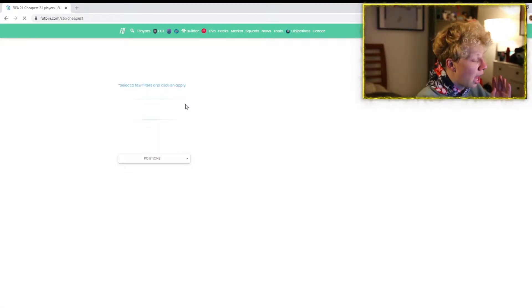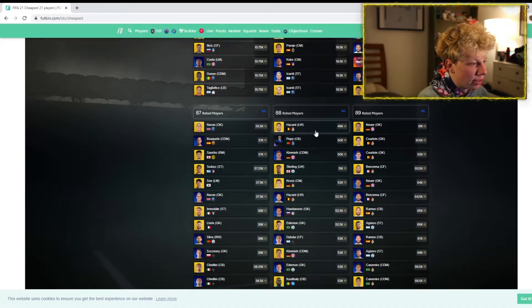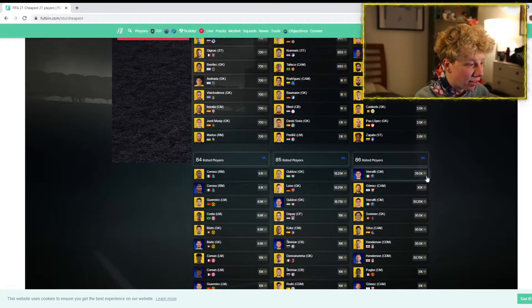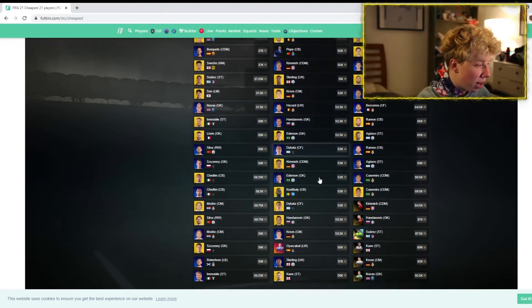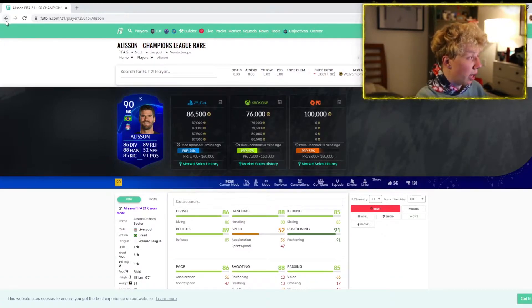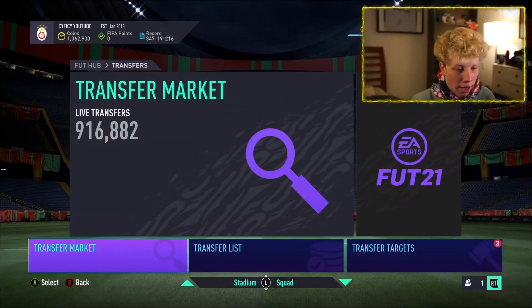If you watched my video and invested in fodder, you are making coins. The 88s are 50k, 87s are 35k, 86s are around 30k. So if you bought — good job — 85s, 86s, 87s, 88s, 89s are all up. The 90s might be up a little too; Allison was around 70k so he's up a bit. All this fodder is up and I think it should continue to rise.